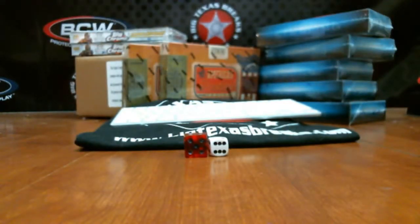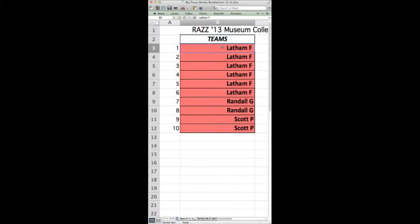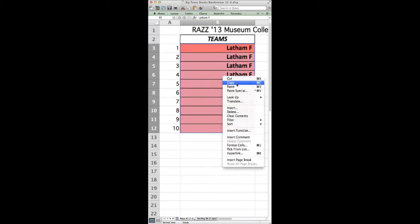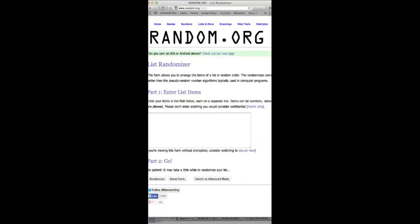Alright, here we go everybody. Let's switch the views up. We've got Latham in there six times, Randall G in there twice, and Scott P in there twice. We're going to go ahead and hit that twice, paste that in the randomizer — Scott P twice, Randall G twice, and Latham six times.